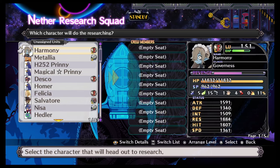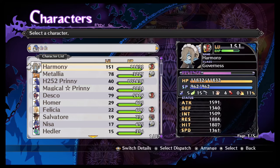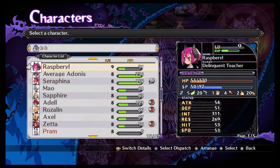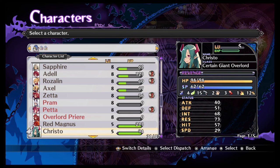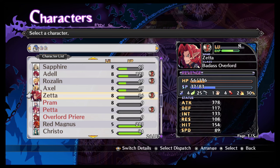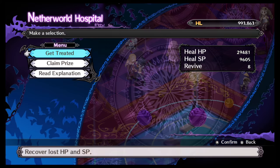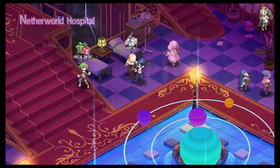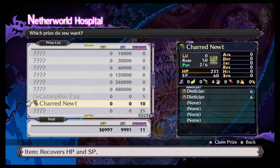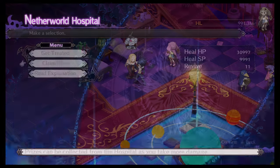I should have looked at the members list because that would have shown me I had some dead people. You can see I lost three people — they were probably a little low level. They're level 8 now; I don't think they were 8 when I sent them out. The other thing to keep in mind is that when you send characters out, you cannot use them until you get them back. I got a notification — ten revives. Not good, but I'm not too worried about it.